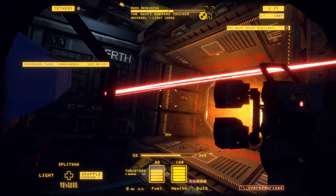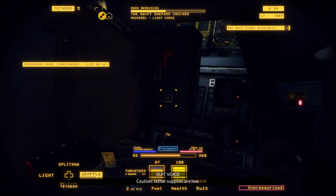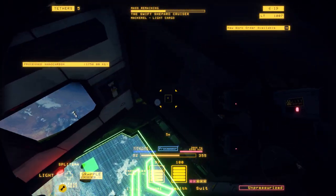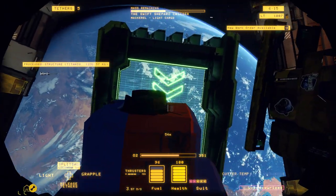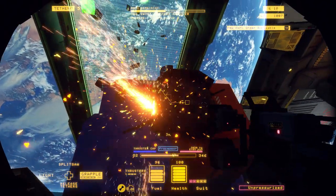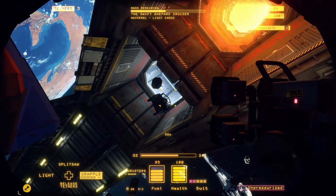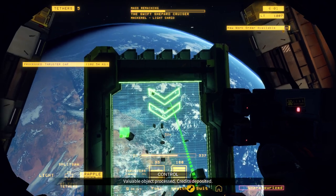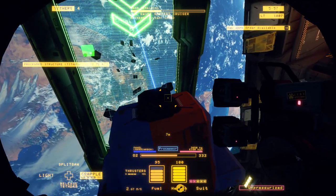We're going to want another tether on that because apparently that one wasn't working right. Now we've already cut the frame apart from the back of the ship. So now we're going to cut the cut points from the thruster cap. On some of the earlier mackerels, you'll be able to just pull the thruster cap off, but on the later ones you'll have to cut it off at the cut points.